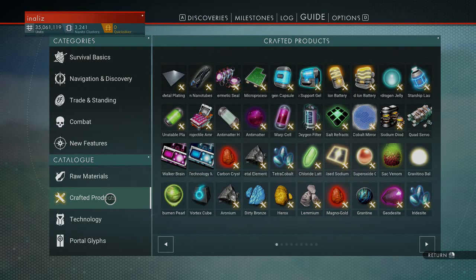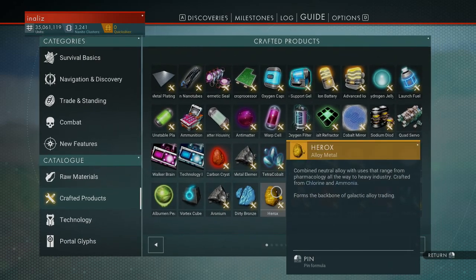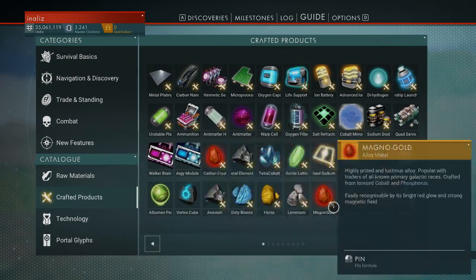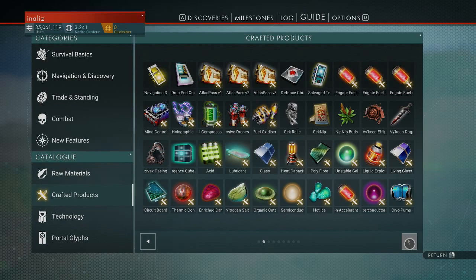Yo, what is up guys, it's Captain and Alice of the SS Zerg Banger here reporting for duty, letting you know another tip and trick about No Man's Sky. If you don't already know it, product recipes — like these hair rocks and all kinds of stuff — you see all these recipes here, you're going to want to craft these to make a lot of credits in the game.